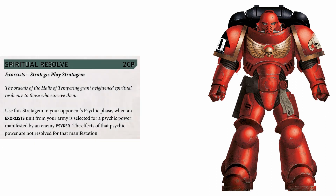Finally we have Spiritual Resolve — I think it's really cool. It's pricey at two command points, but when a unit from your army is selected as the target of an enemy psychic power, you can use this and it just isn't resolved. No deny roll, no roll-off — it's just flat-out cancelled. It's really nice for keeping your units alive if you're up against anything psychic-heavy and you don't have many librarians or other psykers to do deny the witch rolls. It's a useful stratagem to have in your back pocket.